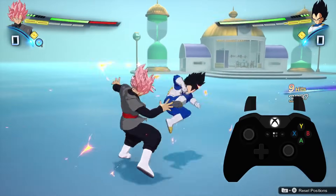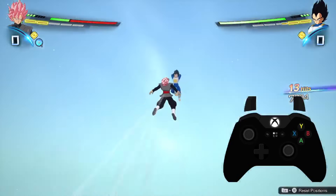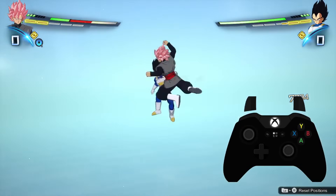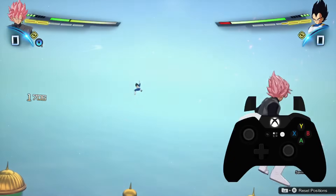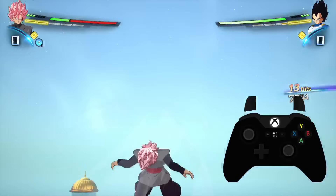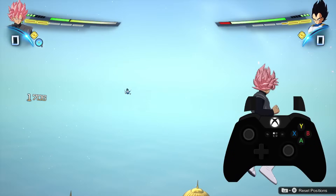An important thing to note is that you don't actually have to input up and your rush attack button at the exact same time. You can press up and then press your rush attack button one after the other and still get a successful super counter. One method isn't necessarily better than the other from my experience — it just comes down to personal preference.